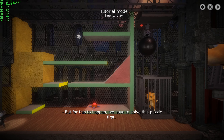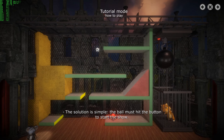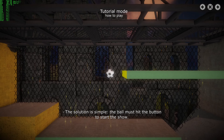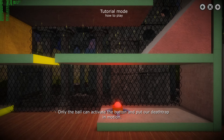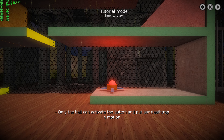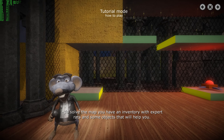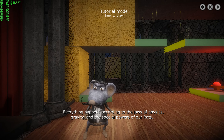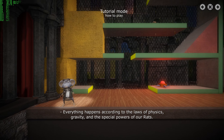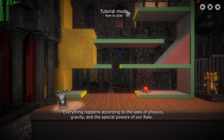But for this to happen, we have to solve this puzzle first! The solution is simple: the ball must hit the button to start the show! Only the ball can activate the button and put our death trap in motion! Everything happens according to the laws of physics, gravity, and the special powers of our rats!